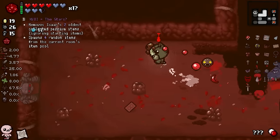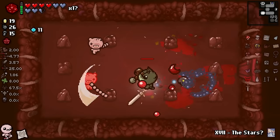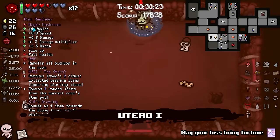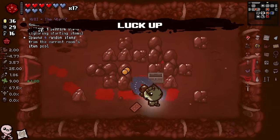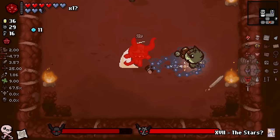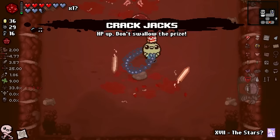I play this game every single day. And while I don't get it daily, I promise you I get it more often than most people, just because I go for those risks. Honestly, it's not even a risk - sometimes people are just lazy. But when you got 26 bombs, just lock it in. Luck up - nice. It is happening, guys. Nine luck with the Guppy's Tail and the Magic Mushroom. We are in a classical era of Binding of Isaac right now. Goodbye, Dark One. And goodbye, Adversary. Crack Jacks - big fan.